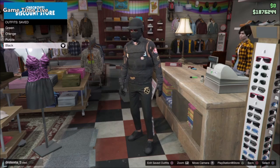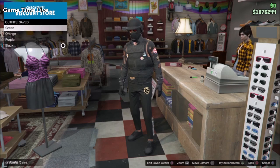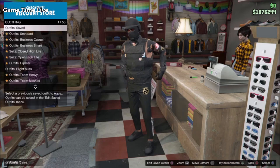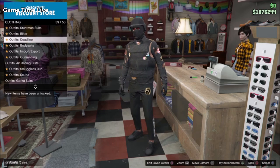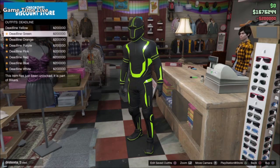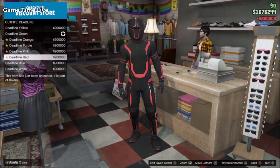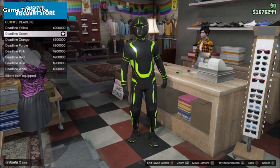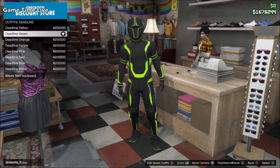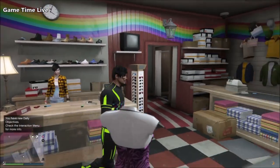These outfits are not accessible yet — first we need to merge the Tron suit tops with them. We're going to start with the green body armor since it's on top. Go into the deadline suits and purchase the deadline green. If you want a different color you can do that — you can use any of the Tron suits or any other top of your choice that you want to merge underneath. It's completely up to you, but I went with the deadline suits.